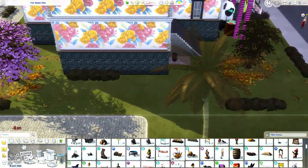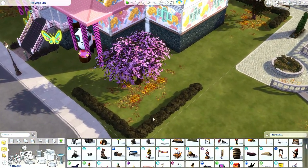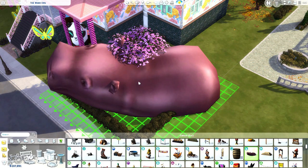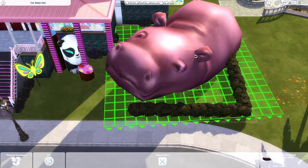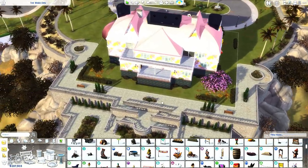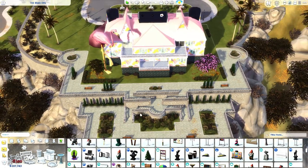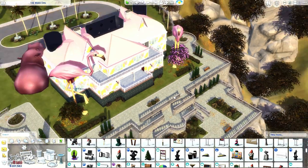We can have some gnomes — I'm just gonna grab anything that interests me. The hippo — the massive ass hippo over here. Get away, tree. We are not into nature, we're rich. How can we forget about the flamingos? We can have some nice flamingos over here.